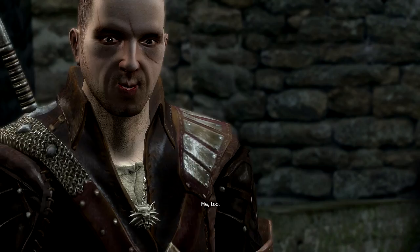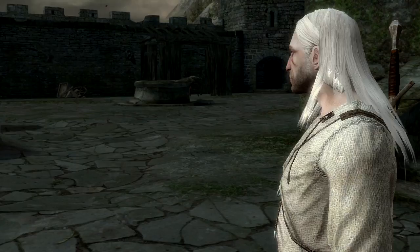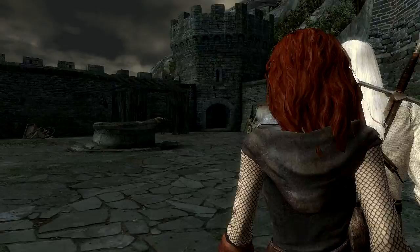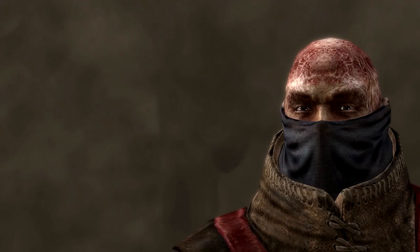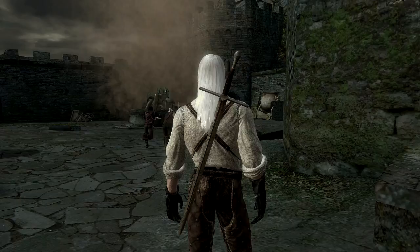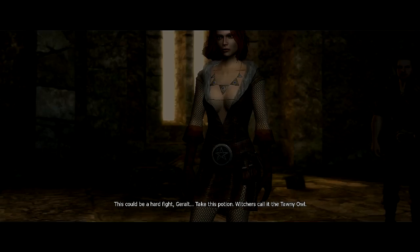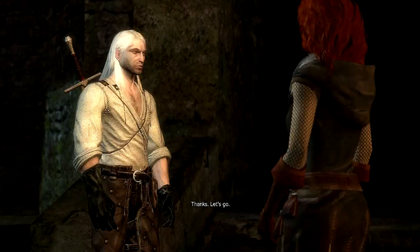It's decided then — Eskel and Lambert will stay with Vesemir. Something's happening, the ground is shaking. Also, if you stay out here and fight the Frightener, he's quite a bit more difficult than fighting Savola inside, so I'd rather go in and let the others deal with it. This could be a hard fight, Geralt — take this potion, the Tawny Owl. It restores endurance, very useful when fighting mages.